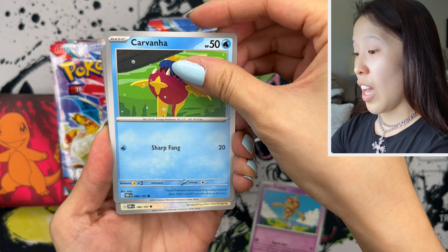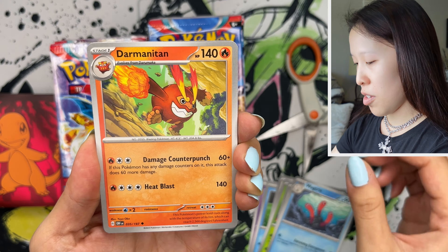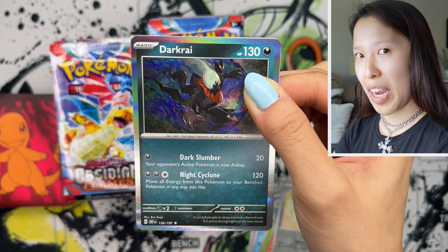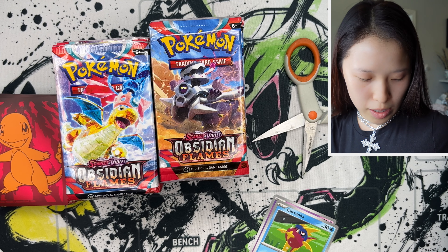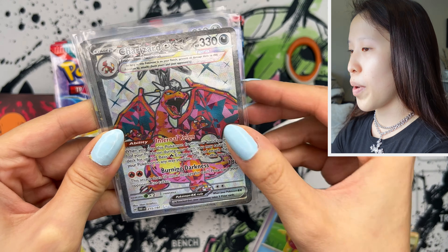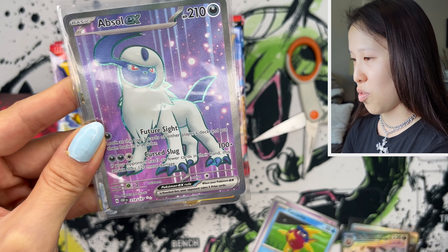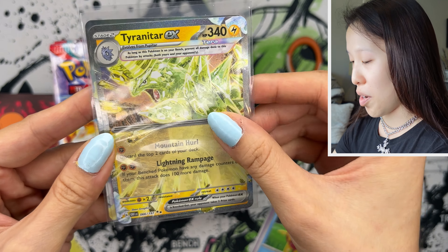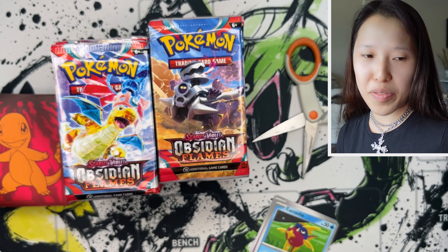I want to give a big thank you and shout out to Becca Castle for this great deal. I actually opened an ETB and got the most insane pulls. My last English set to open was Champion's Path, and I remember how bad the pull rates were. Here are my hits from the ETB — we have Beartik, Togedemaru, there are two reverse holos now, and our first holo — Darkrai. From one ETB of 10 booster packs, I got an Illustration Rare Poppy, a full art Terra Charizard EX, a full art Absol, a Terra Tyranitar EX, and the Fable EX. I was very shocked.